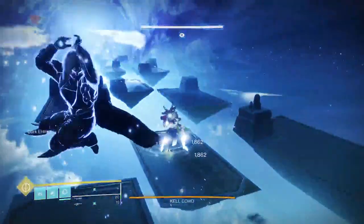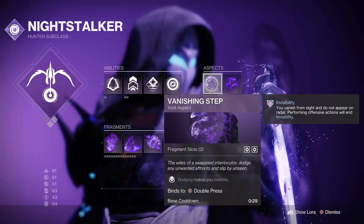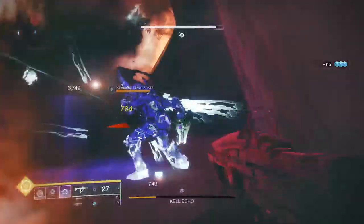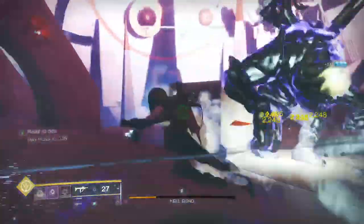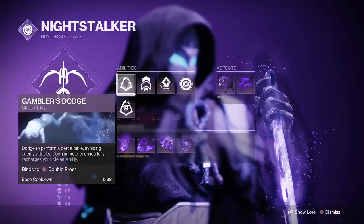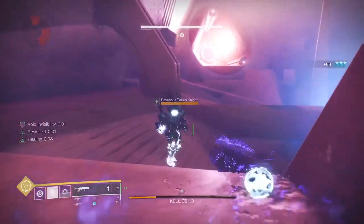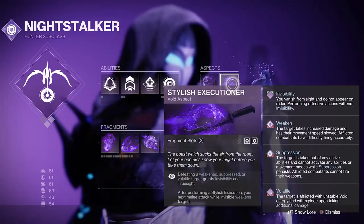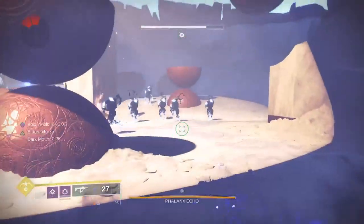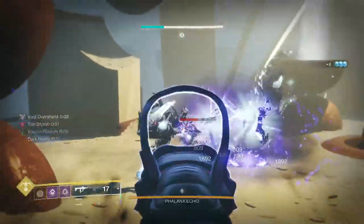Last but by no stretch of the imagination least is our Void hunter. We will start with the Vanishing Step void aspect — simply dodge to make yourself invisible. Six Coyotes has long been one of my favorite exotics to use on the Void hunter; it has the highest amount of uptime for invisibility that you can get — higher than the Gyrfalcon's, higher than the Omnioculus. Again we will be using the Gambler's Dodge — dodge next to an enemy and it gives us a smoke bomb that attaches to surfaces, pings enemy radar, and weakens targets with detonation.